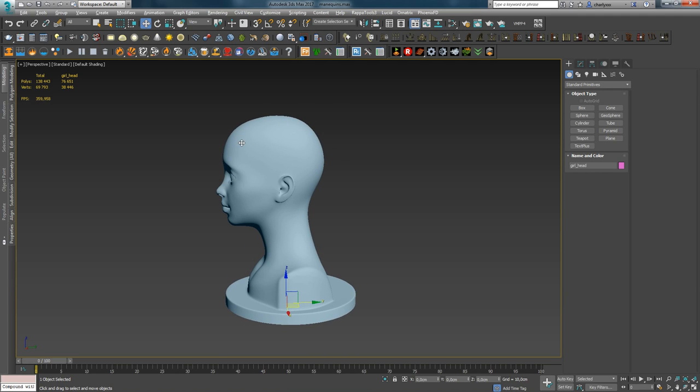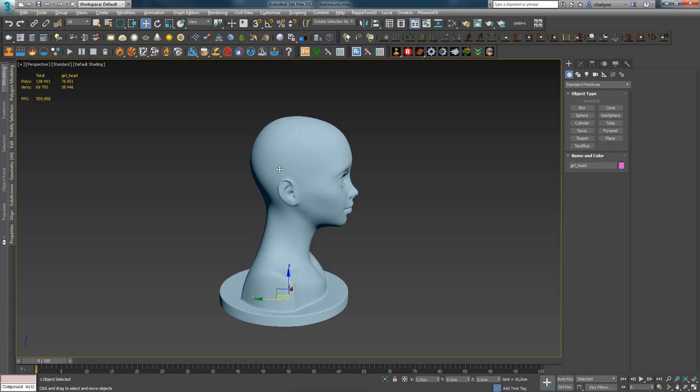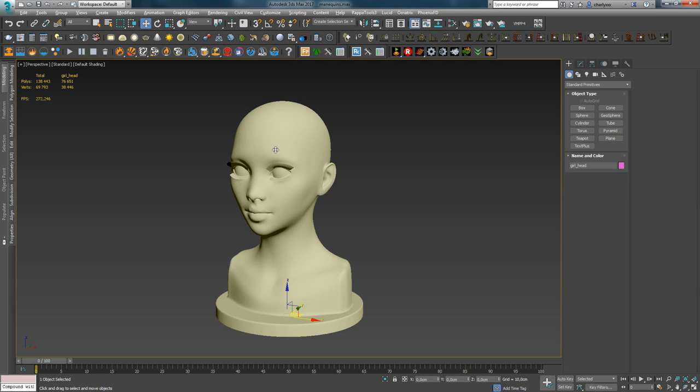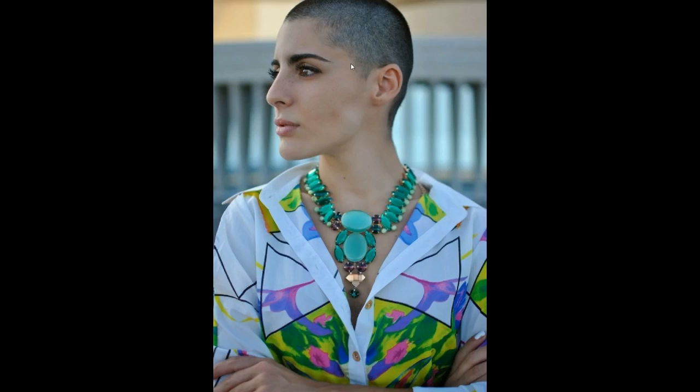The process of creating gamedev hair is similar to creating hair for production. It begins with drawing the hair growth mask. In the references — the link to which I provided earlier — you can find short haircuts and understand how to draw this mask. When I drew my mask, I referenced this photo. Each girl's hairline can differ, so choose the variant you like.